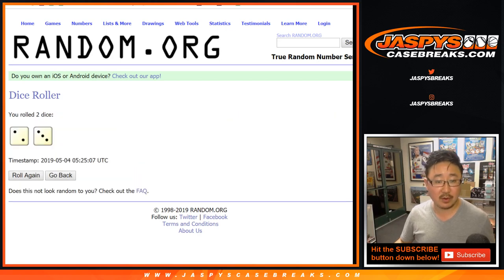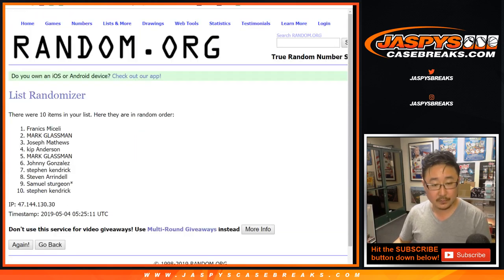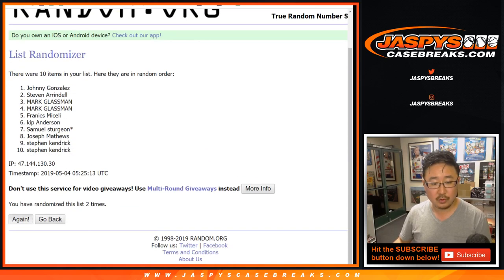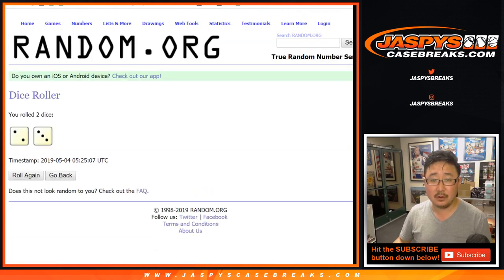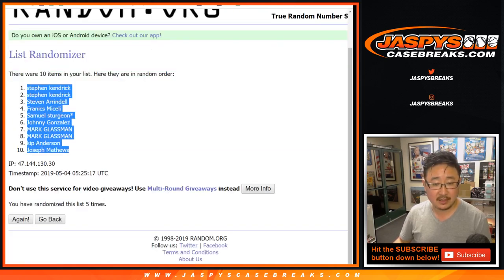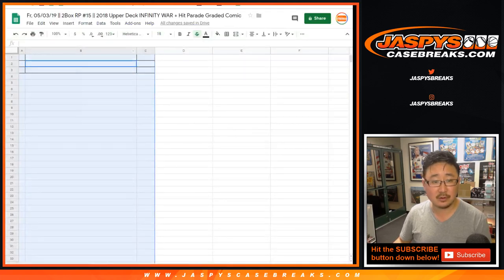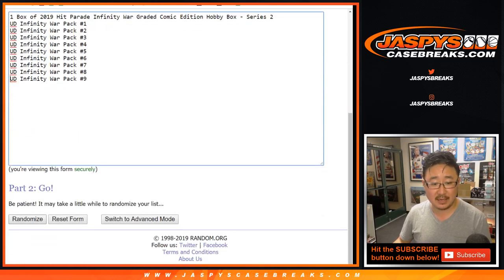All right, so let's roll the dice. Randomize each list two and a three, five times. Steven Kays down to Joe Matthews. Two and a three, five times for these guys. Good luck.